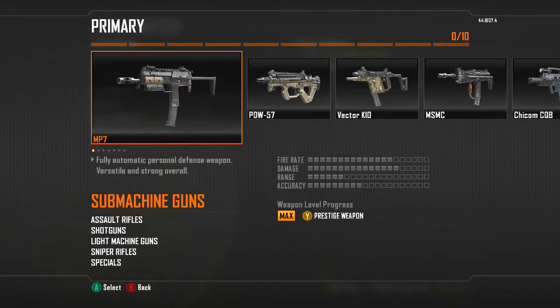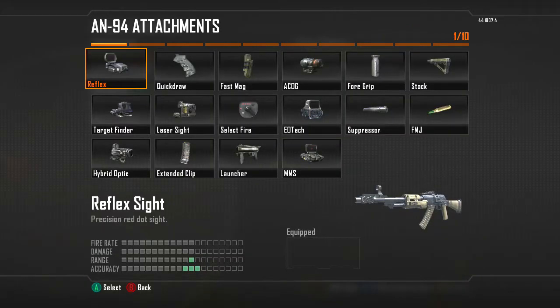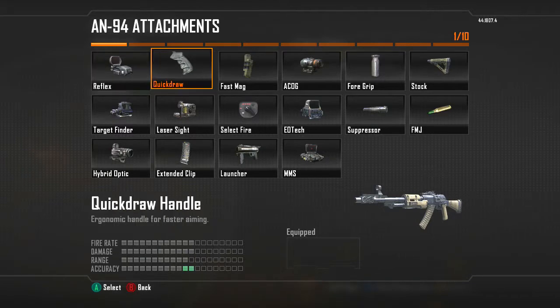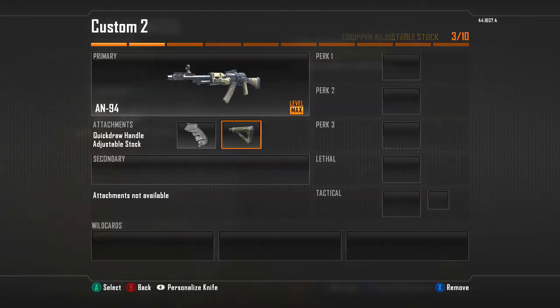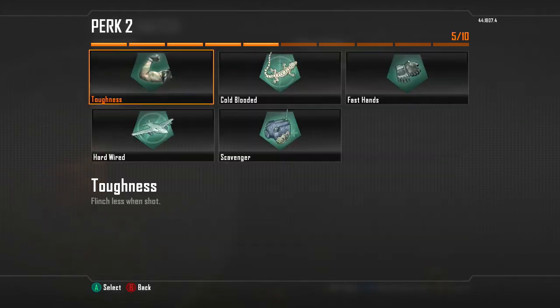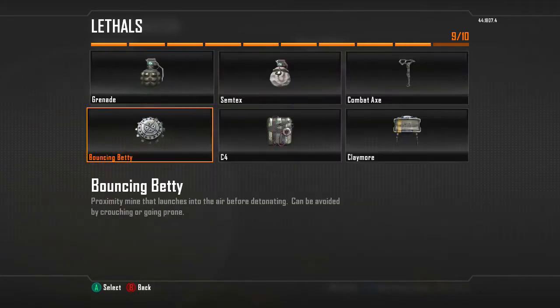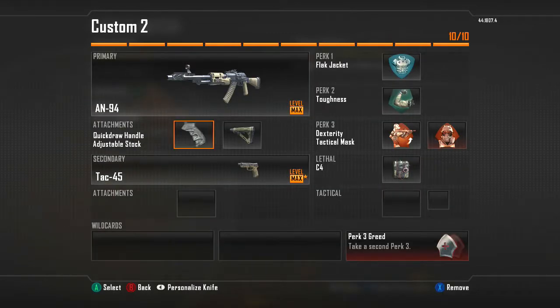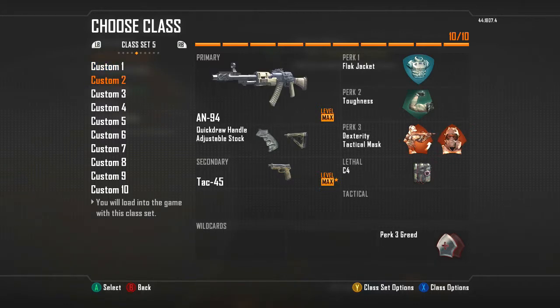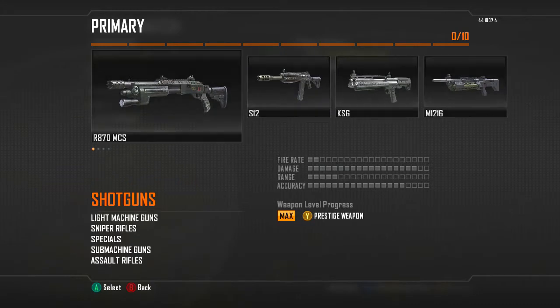Now moving to Assault Rifles — the AN94 is my absolute favorite assault rifle in this game, probably my favorite gun overall. I use Quick Draw Handle to aim down sight faster, and Stalker, which is basically Stalker from Modern Warfare 3 — you glide around and it's amazing. Carry over the same perks: Flak Jacket, Toughness, Dexterity, and Perk 3 Greed. Same C4 setup as well.